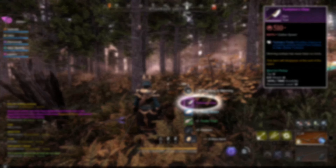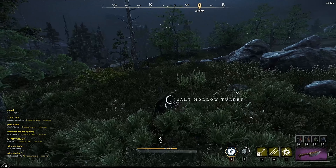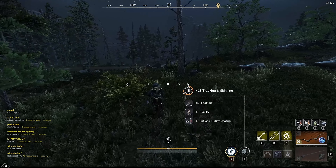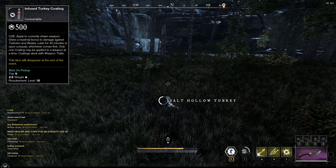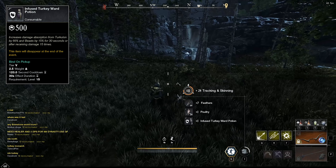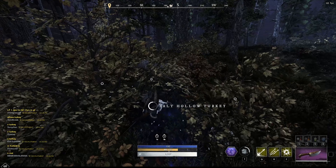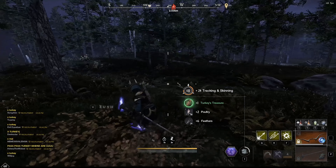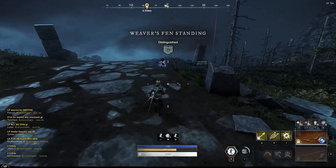A new skinning knife has also been added. You can get this from skinning regular turkeys. If you equip this knife and keep skinning turkeys, you'll be able to get a coating that triples your damage against the turkey boss, and also a wart that reduces your damage taken. These are limited to 5 a day with a 20% drop rate.